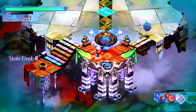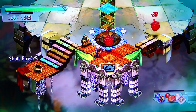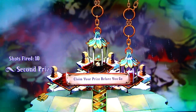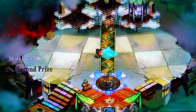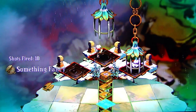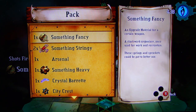It's not letting me stand where I need to be to hit both. Wait — maybe I got it. I did! All right, solid, nice. What did I get? Second prize. Something fancy. What the hell did that do? I don't get material for a certain weapon.